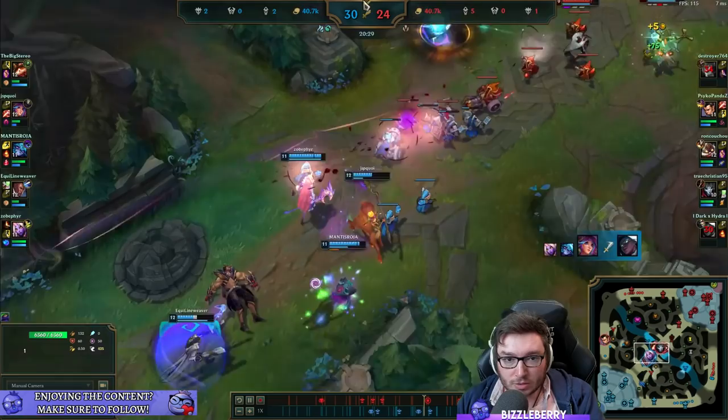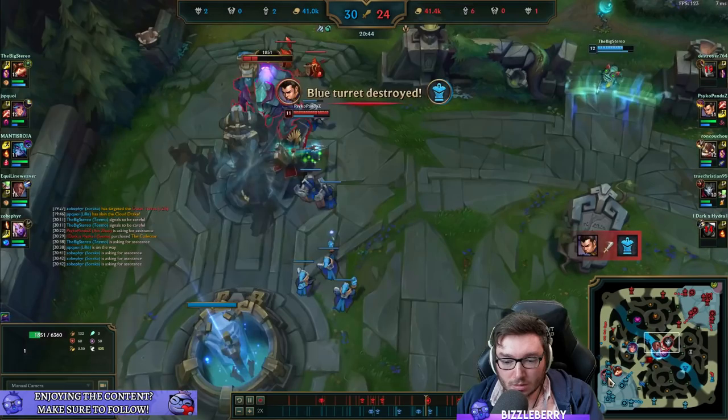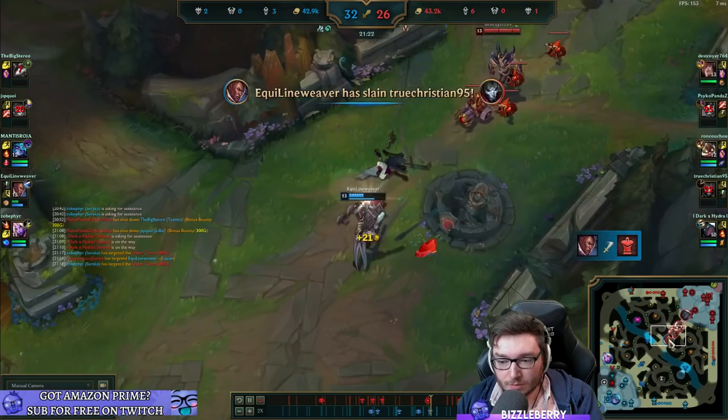Heal the illusion once and then prioritize whoever's on the front line right now. Decent ulti. Okay, nothing else is going to happen here - these two have disengaged. You need to back off and then look at top side. You guys aren't going to be able to do much mid. Your team might actually lose. Heal the real heal. I think the Prime sub rocket took a very push - thank you.